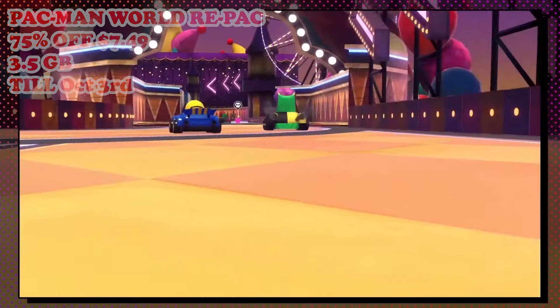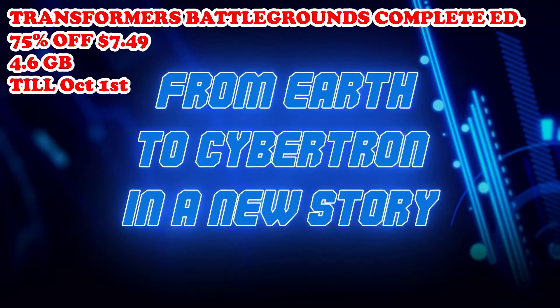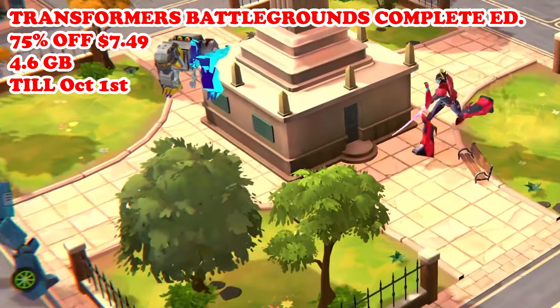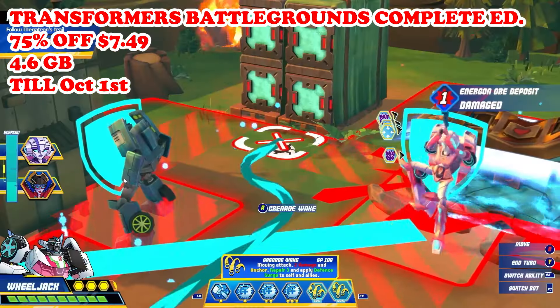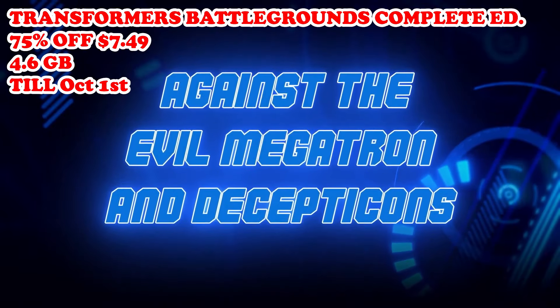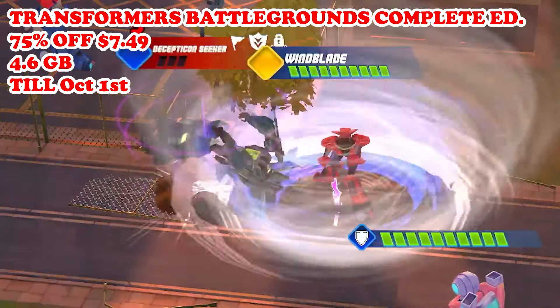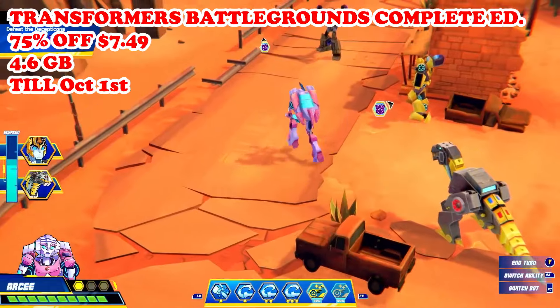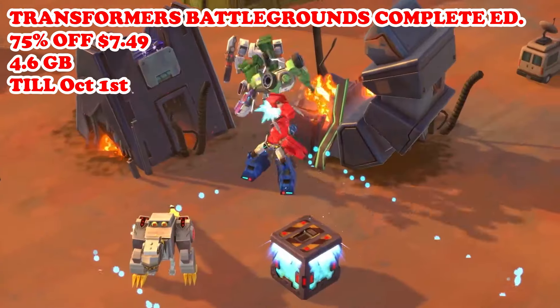Our next game is going to be Transformers Battlegrounds: The Complete Edition, that is 75% off at $7.49, this one running till October 1st. This game is a turn-based tactical strategy game set in the Transformers universe. You'll be taking control of a squad of Autobots, including iconic characters like Optimus Prime, Bumblebee, and Grimlock, as they battle the Decepticons across various missions and environments. The game combines turn-based combat with tactical movement abilities, allowing you to outmaneuver and outsmart your foes. The complete edition includes all DLC content, offering additional missions, characters, and customization options.